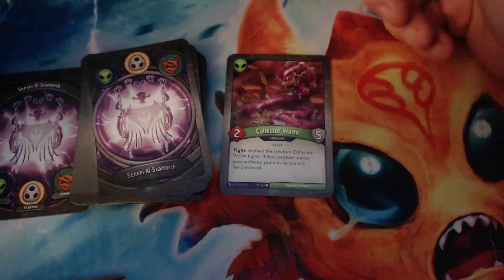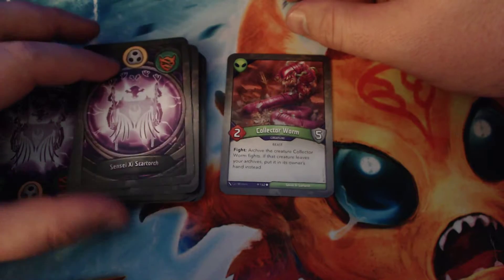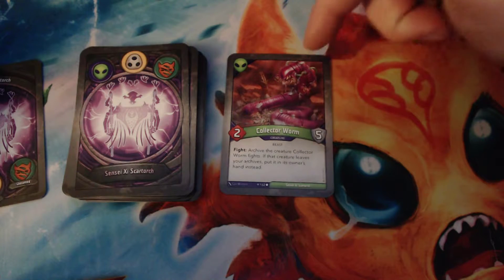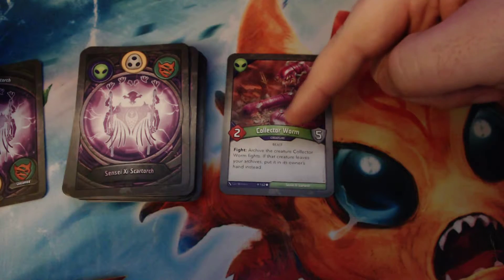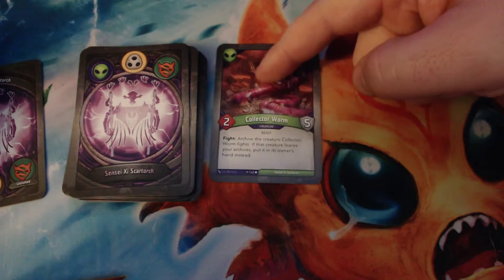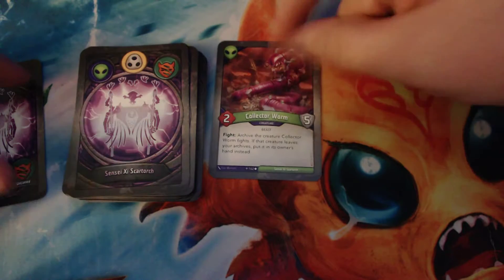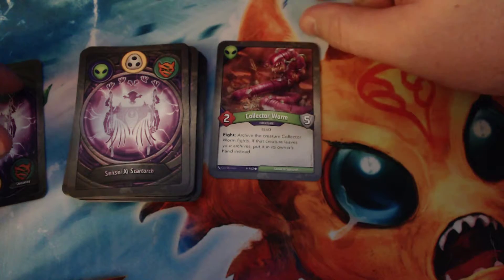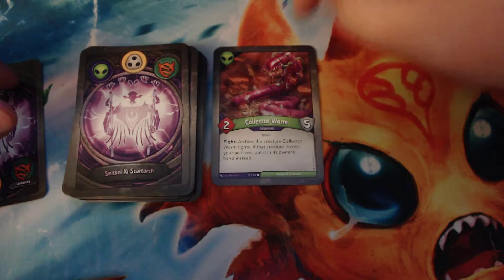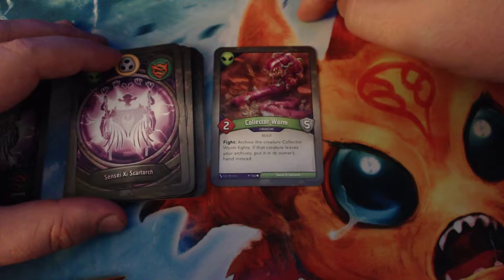The interesting change from the way it used to be is that now you can see commons, then uncommons, then rares — whereas before you would see cards organized by type: actions, artifacts, creatures, and upgrades. This deck only has two rares, but they're pretty good. So let's start with Mars. We have Collector Worm: two power, five armor, and when it fights, it archives the creature it fights. If that creature leaves your archives, put it in its owner's hand instead.